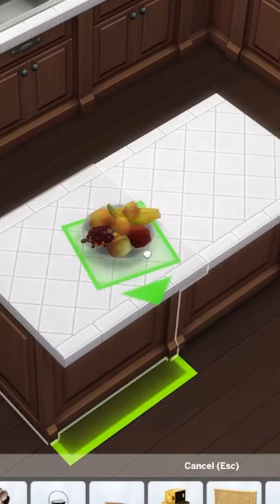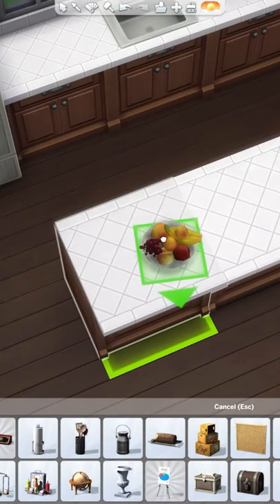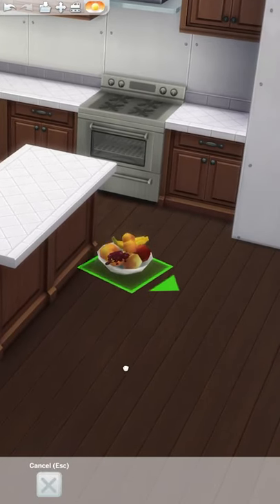For example, maybe you want to put this fruit bowl directly in the center of these two counters, but it won't let you slot it there — just stick it on one of them. You'll notice with this cheat, if you drag it off, it stays at that height.